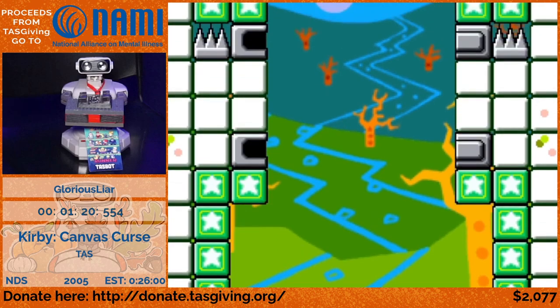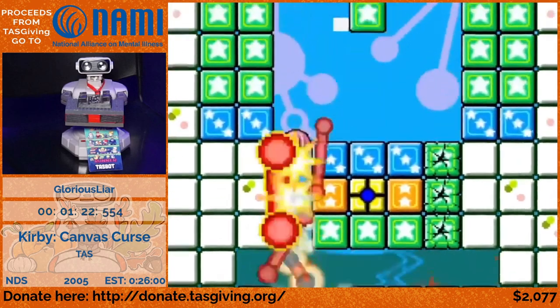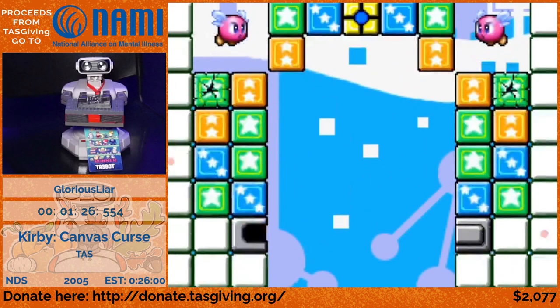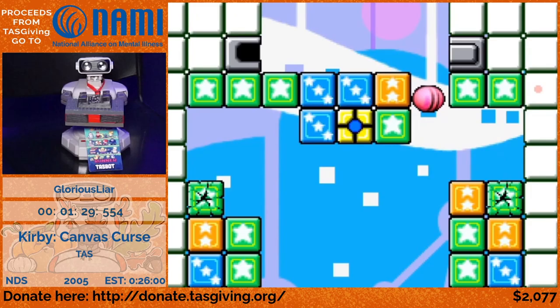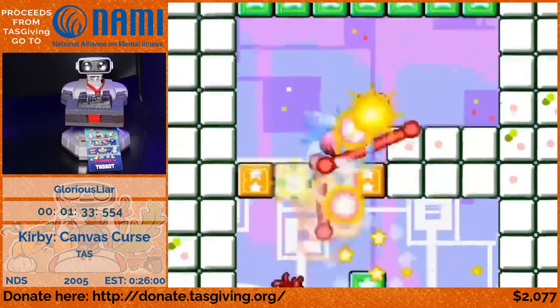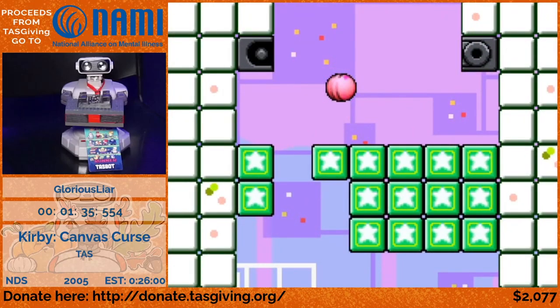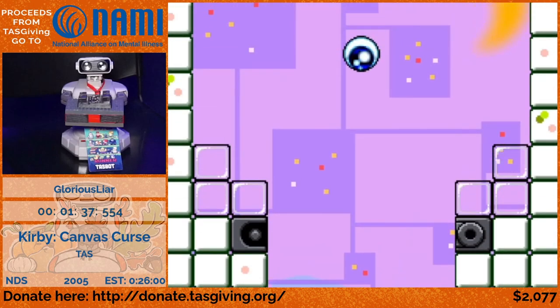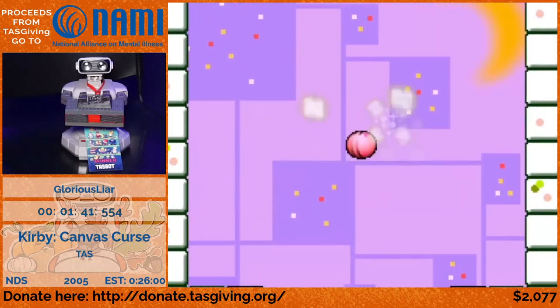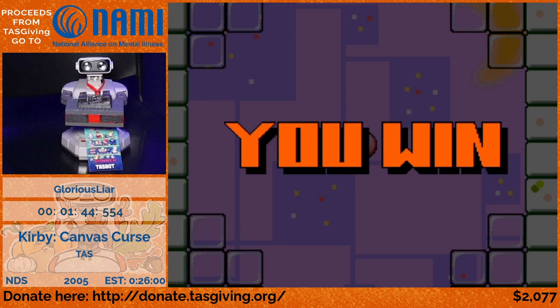We're on to the first boss battle. First we have to get to the boss room, and Kirby moves by placing all these paddles — you can place up to about 20 to 30 a second, and every single time you do it you get a nice big launch. It goes back really quickly and it looks really cool, and we can do that all the way to the boss.